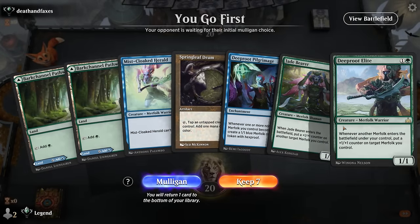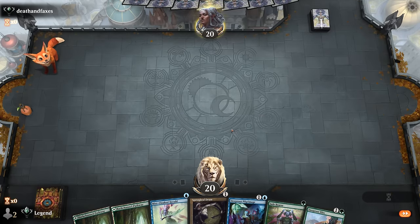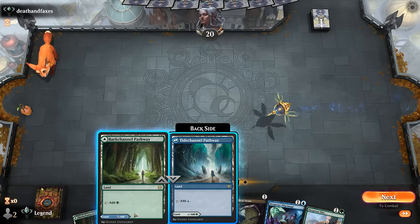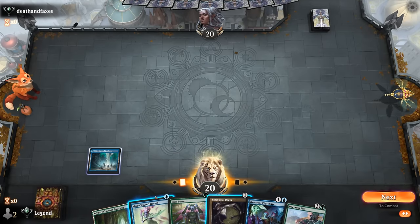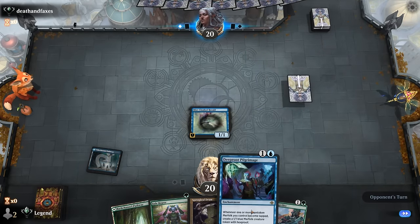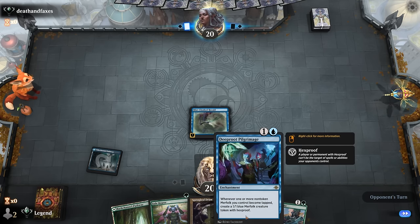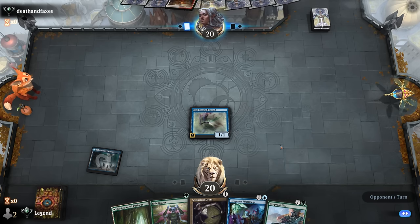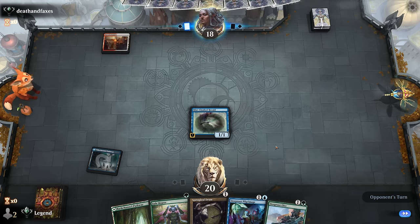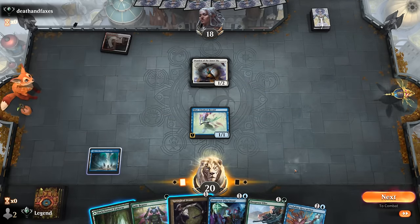Game one — we're on the play with a promising hand. We've got our Pilgrimage and a Springleaf Drum, so we should be able to make quite a few tokens early on. Let's go with Mistcloaked Herald. That way we can play Pilgrimage and attack to enable it, or go Springleaf into Pilgrimage the turn after. Opponent plays turn one Warden — likely a red-white tokens deck. Let's see if we can out-token the tokens deck.